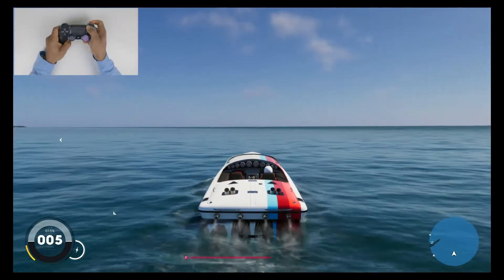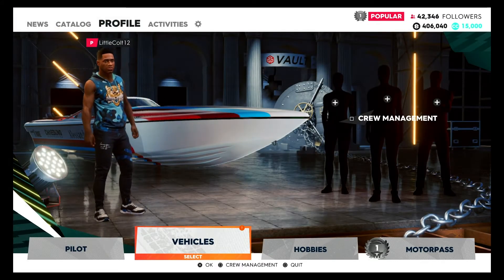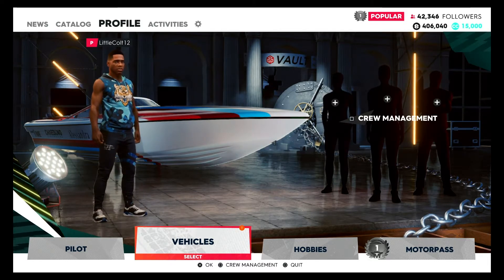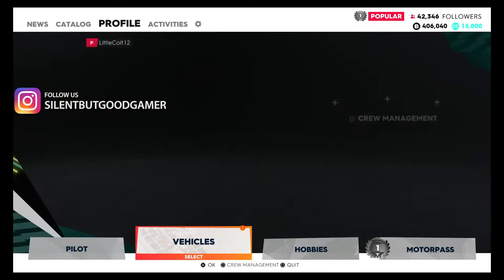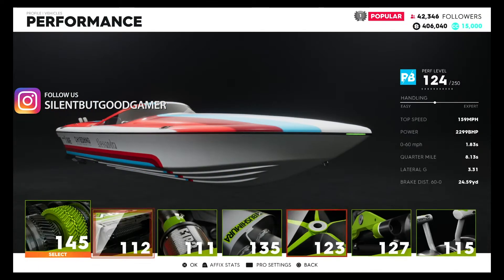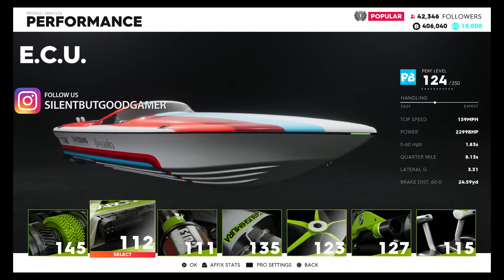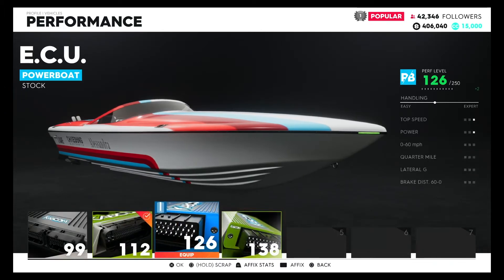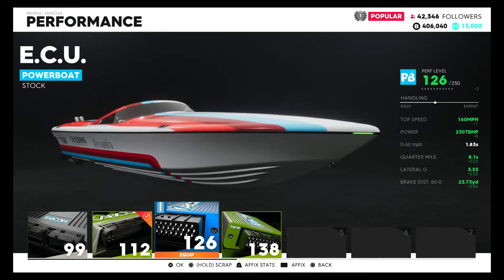Let's go over the upgrades because that's definitely one way you can upgrade your vehicle to get it faster. Hit the option key and go back into the menu. You want to make sure you're in the profile section. Go into your vehicle — the boat — and you'll see items flashing with a little white symbol. That means we have upgrades available in those slots. We're at 126 out of 250 — the higher the number, the better caliber boat you will have.